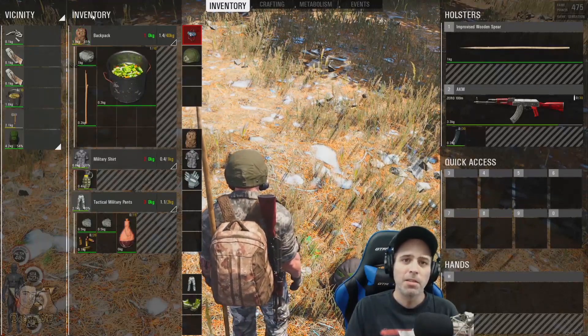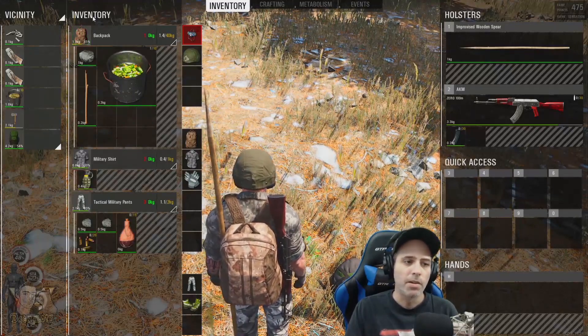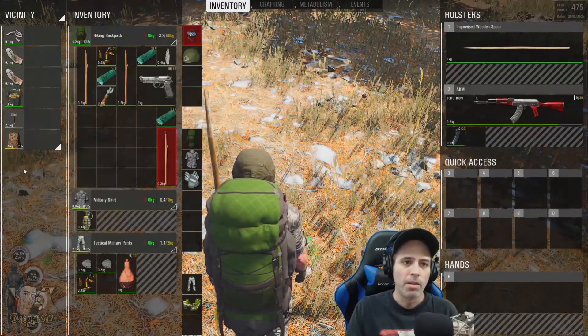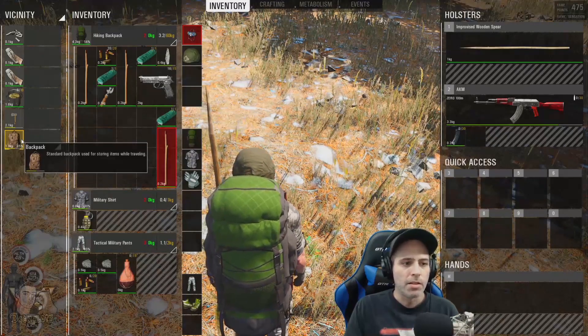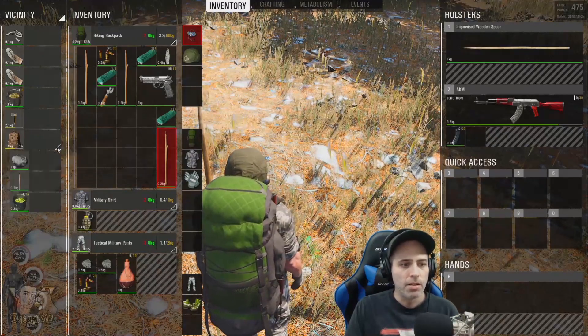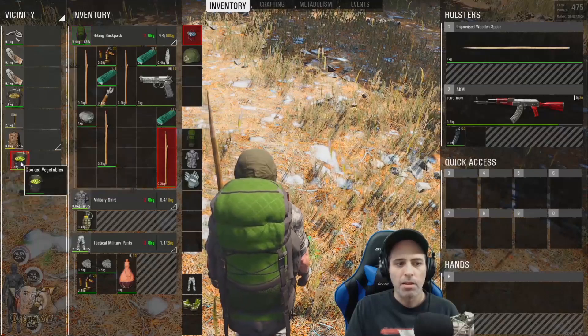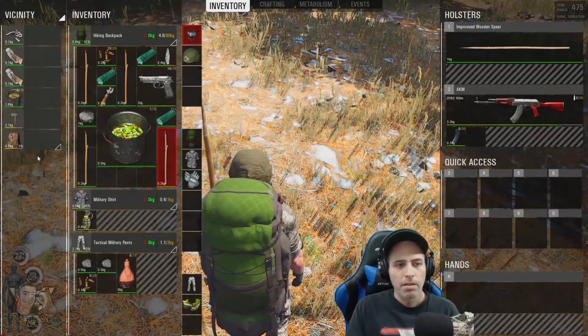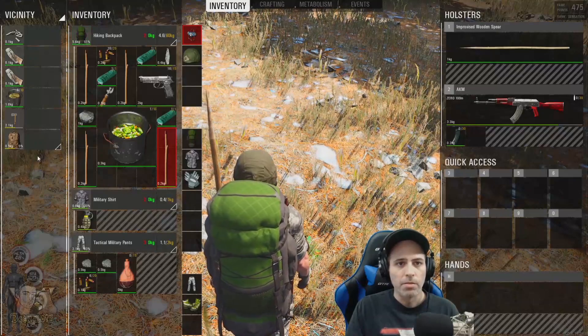I don't necessarily agree with that being the fastest way, when you can simply come down here, right-click on the backpack, and hit equip. It's so much easier, and now you're already back at your initial view. You can come down and simply click your new items into the backpack. It's so much faster to do it this way.